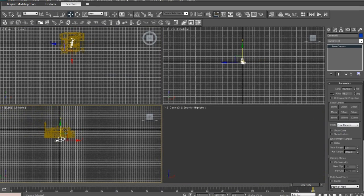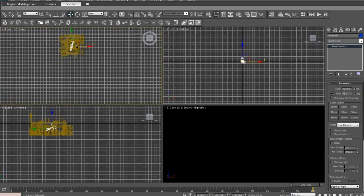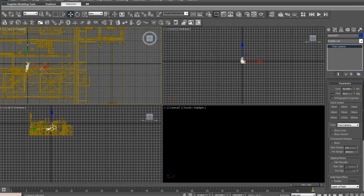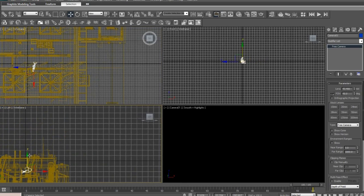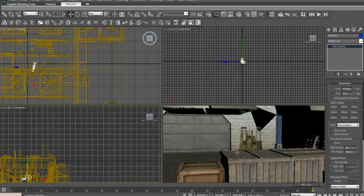Then we're gonna move the camera down to about here and get it out of whatever it's stuck in. It's stuck in this little light thing. Alright, here we go - this is a pretty good spot for now. I'm gonna save my animation - Save As.